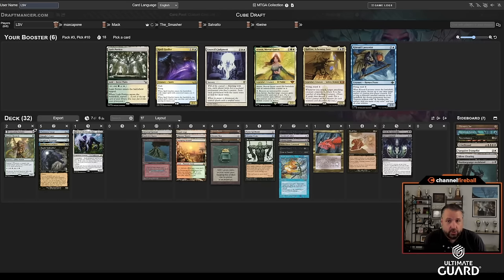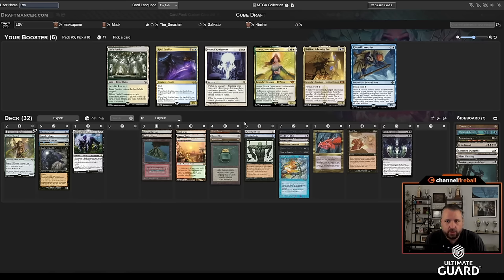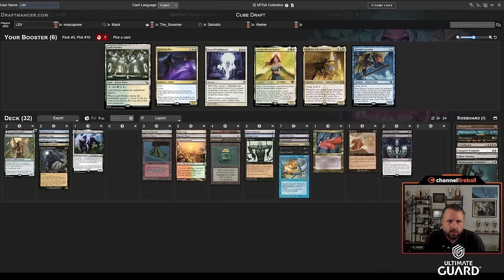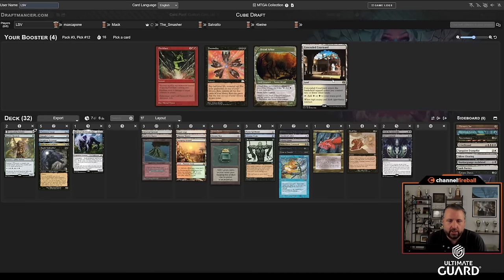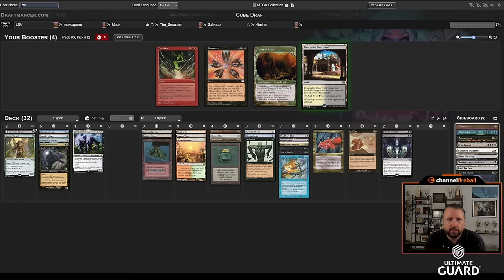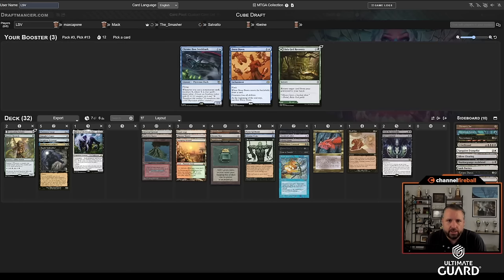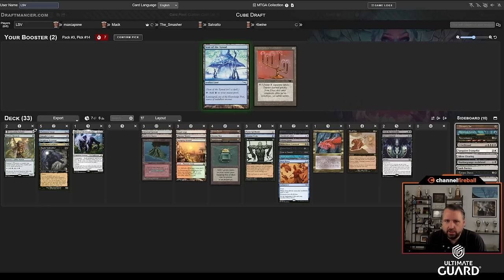Now it's a bunch of cards I can't play. I could hate the Council's Judgment, but I'd be worried I'd be hating from Mac. I'll just take the green-white land. I could play Starnheim Unleashed if I really wanted to, but I'm probably not going to. Corpse Dance — there's almost no way it's good; I don't really have any ways to discard. Let's just take the Corpse Dance to avoid hating white cards. There's Dread Arbor, Doomsday, Fire Blast — I can't fathom caring about any of these. I'll take the black-white land, and last pick Chromehusk Seed Shark — I'll take the Seat of the Synod.